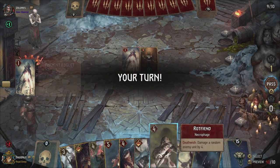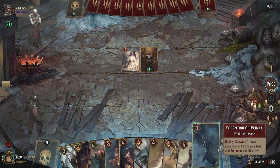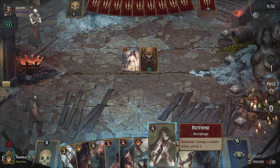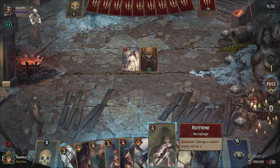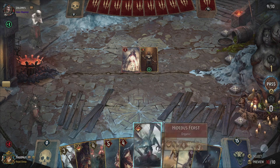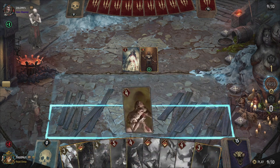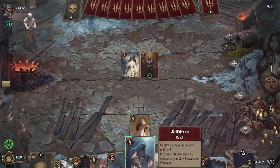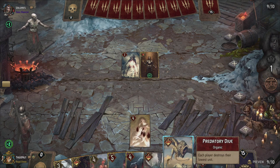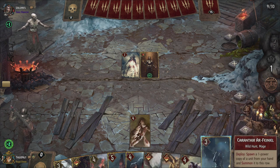That's a nice play. Let's counter that by starting with our own death wish unit. I'm hesitating whether I should use Karantir this first bout — you know what, let's just start with the Rot Fiend. I've kind of countered my Predatory Dive pretty well there. Unless he uses it himself, I don't think I'll have much use for Predatory Dive at the beginning.